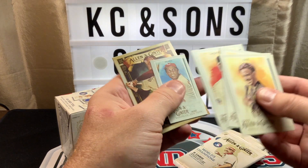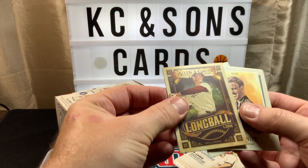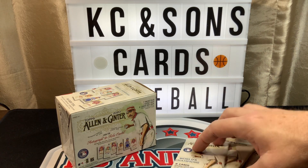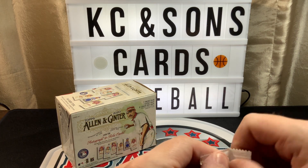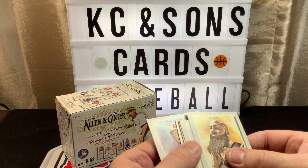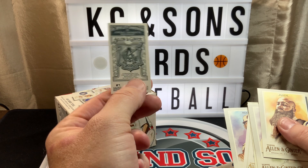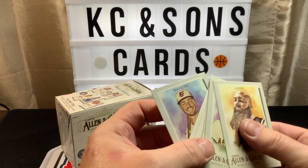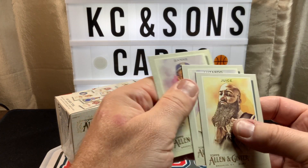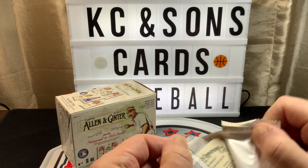And then we have Perez Allen and Ginter back, and a Long Ball Lore with Williams, and the last card is Brigman. A couple more packs left. We have Yamamoto rookie, Allen and Ginter back — that's Mancini — Debut to Remember subset, Gallo, Luzardo rookie.